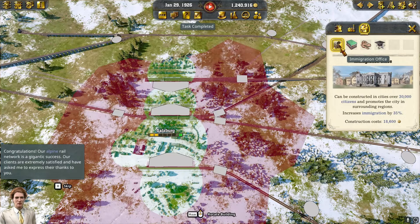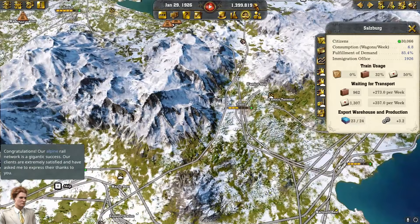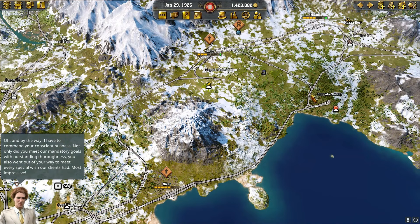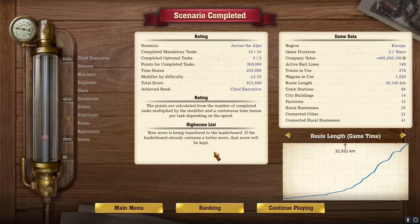You can't imagine how relieved I am to be able to check off this goal. Congratulations — our alpine rail network is a gigantic success. Our clients are extremely satisfied and have asked me to express their thanks to you. Not only did you meet our mandatory goals with outstanding thoroughness, you also went out of your way to meet every special wish our client had. Most impressive!